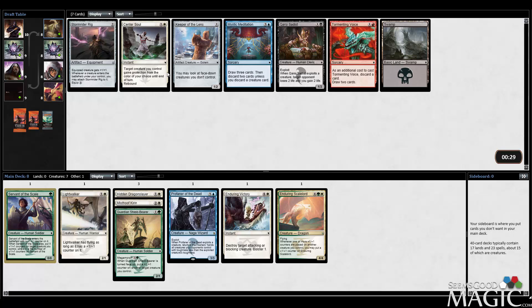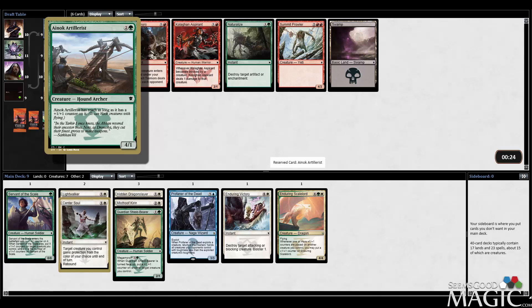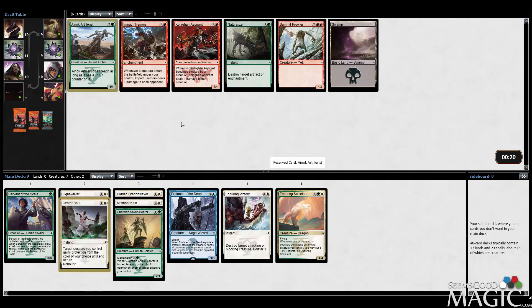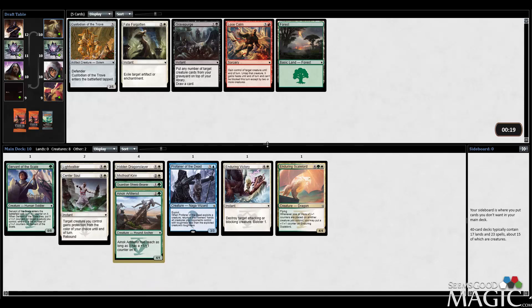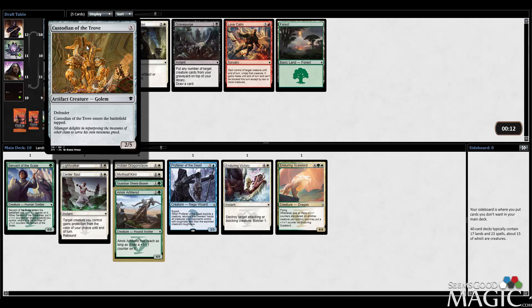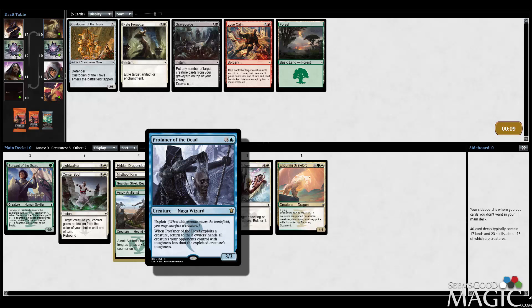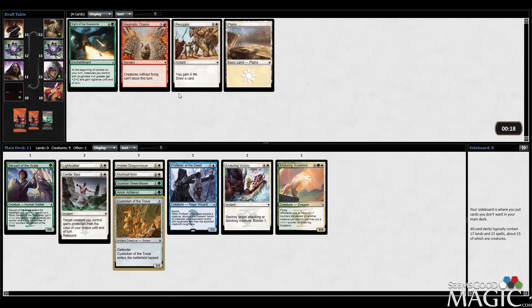Immediately rewarded with another Center Soul, so I think we take it here. Otherwise it's a Stormrider Rig, which I think is fine, but Center Soul is some pretty good protection, so I'll take it. Artillerist — I like this — even more synergy with our plus-one-plus-one counter cards, so I can totally get behind this. I think we're in the right colors. I am feeling very comfortable in the colors we're in. How do I feel about Custodian of the Trove? I don't think it's that great, but it does synergize pretty well with Profaner of the Dead, if I can still make this work. I think I'll take this Custodian — it seems okay.